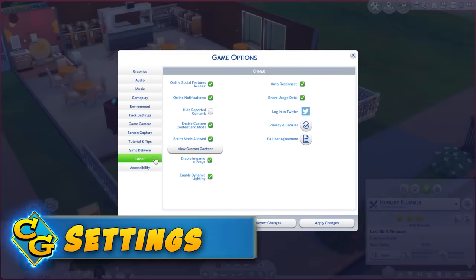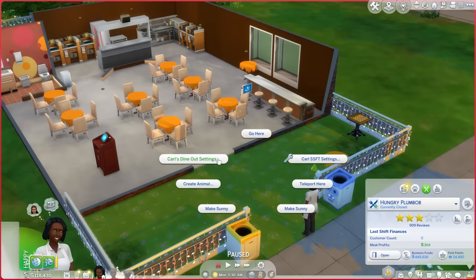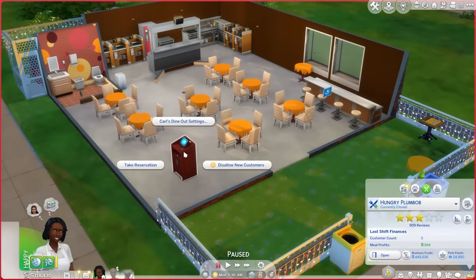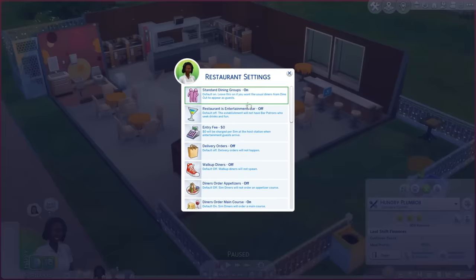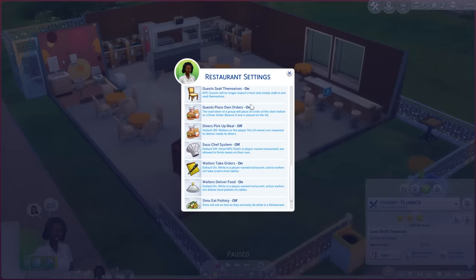When the mod is installed correctly in your mods folder with script mods turned on, you should be able to turn testing cheats on and shift click the ground. If you don't want to cheat, you can also click the host stations in restaurants. This will show you the options menu and that's where we'll start.